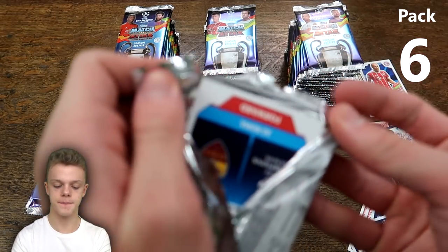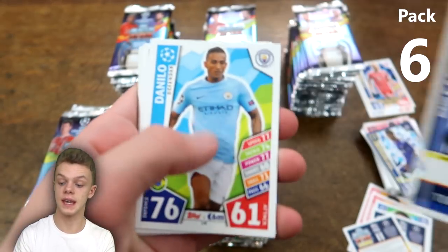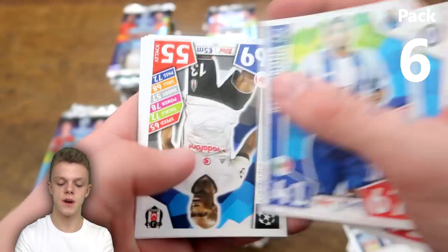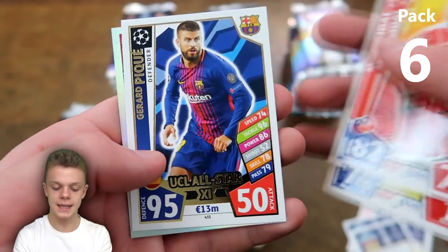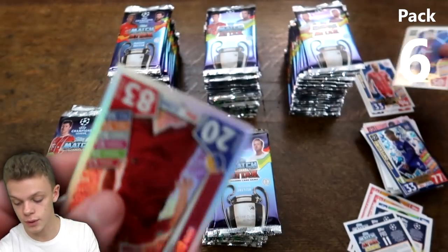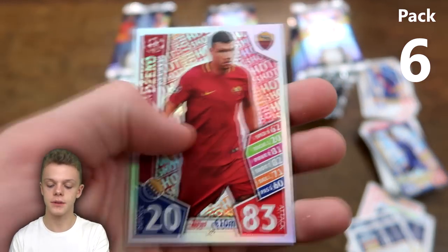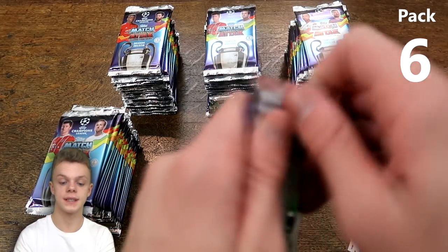In the next pack — about 7 or 8 packs in — we've got Danilo, Batshuayi, Corona, Hutchinson, Harry Winks of Tottenham, Becker, Arturo Vidal with 82 on defence, another UCL All-Star card with 95 on defence for Gerard Piqué — so doing really well with those — and Edin Dzeko hot shot again, getting him in quick succession.